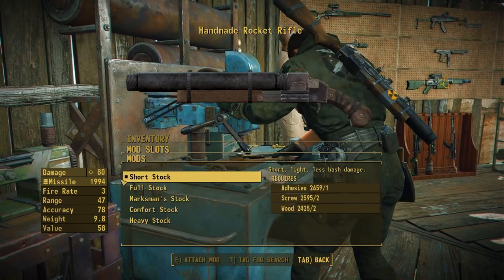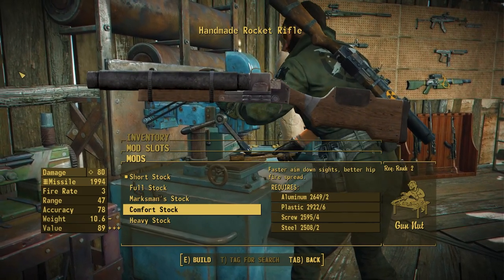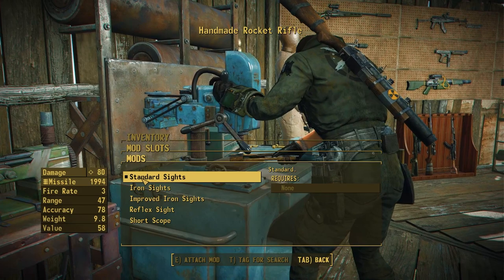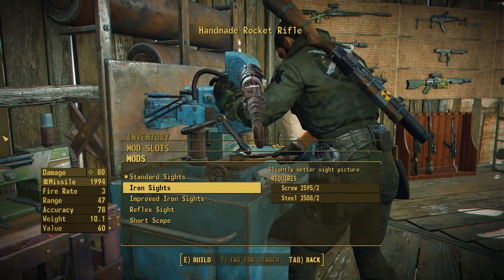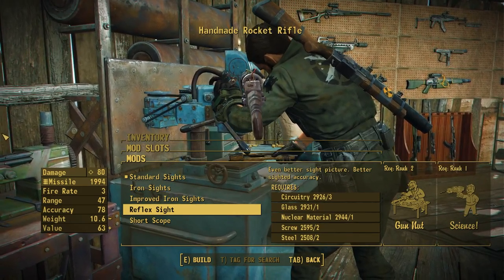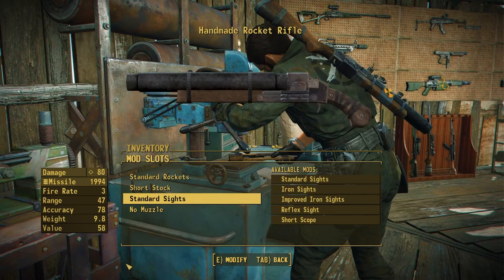Moving on to the stock section, this is where we have the most options: the short stock, the full stock, the marksman stock, the comfort stock — one of the only custom assets in this mod — and the heavy stock, which is actually a vanilla asset and probably one of my favorite stocks on this weapon. In the sights category, we have standard sights (which is actually no sights at all), basic iron sights using the gunner sight from the minigun, an improved narrower version of that, the best being a reflex sight — thanks to Pig for this nif bash — and finally a side-mounted short scope.